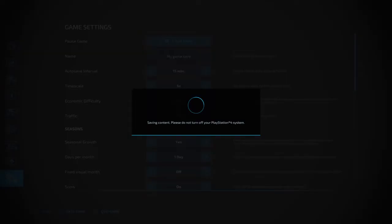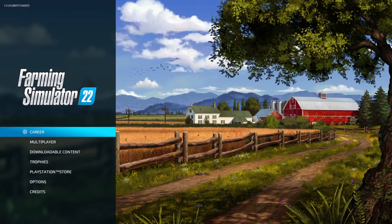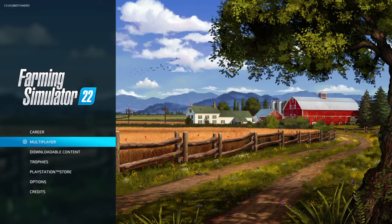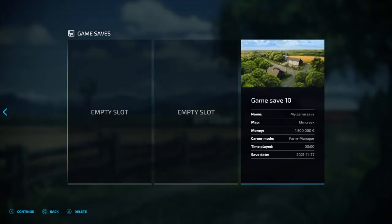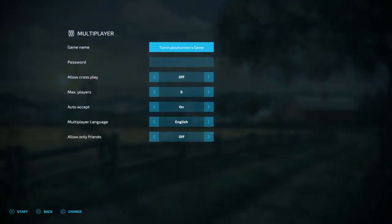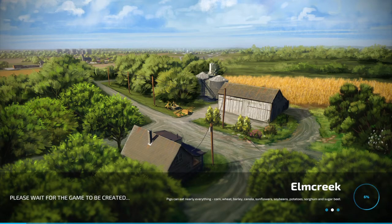Save the game by pressing X. Now we're going to quit the game by pressing Triangle. Go back to the home screen. Now what we're going to do is go into Multiplayer by pressing X and create a game. Go back into the game that you were just in — go straight into it and just load up the game again.